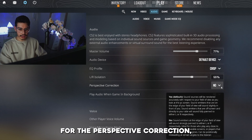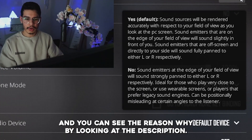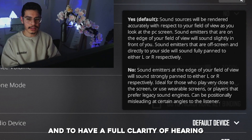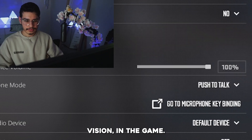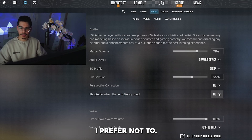For the perspective correction, generally you don't want this turned on. Looking at the description, I think it gives a competitive advantage to not have this enabled, so you have full clarity of hearing in the game. Play audio in the background is purely personal preference — if you want to hear the game when you're tabbed out then turn this on; I prefer not to.